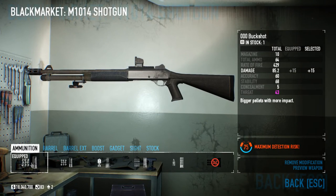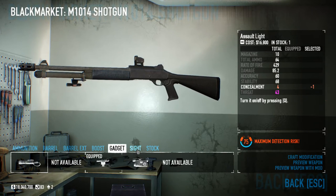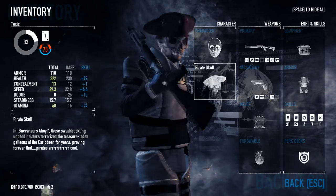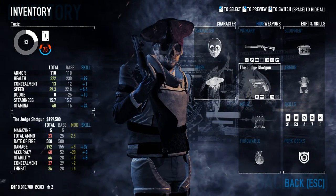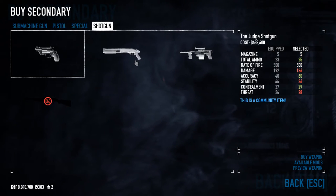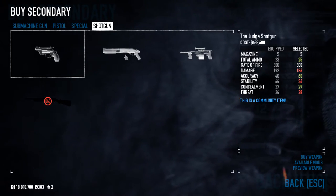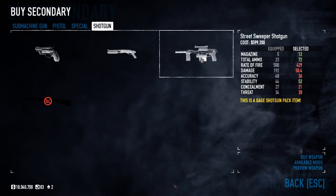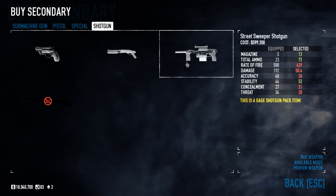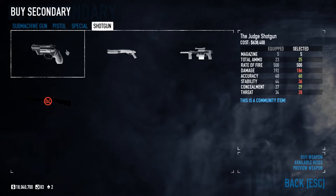For attachments, I'm using the Triple-Ought Buck with a short barrel. You can use whatever attachments you have — it's no big deal. The main required attachment is for your secondary. I like to use the Judge, but the drawback is the ammo — you only have 25 shots, so make sure you make them count. If you miss a lot, you can use the Street Sweeper or the Locomotive, but they don't do nearly as much damage.